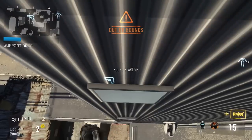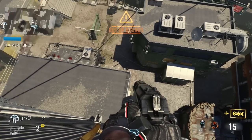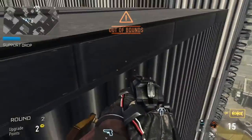Double jump and make sure you back up because there's a barrier underneath each window. You want to double jump onto this thing, slightly back up, and double jump. Make sure you don't go any higher than this level because there is a barrier right here. Once you get up here, you're good.